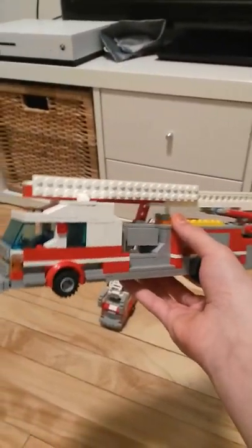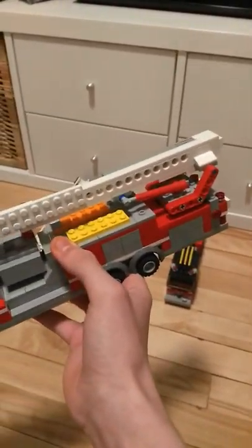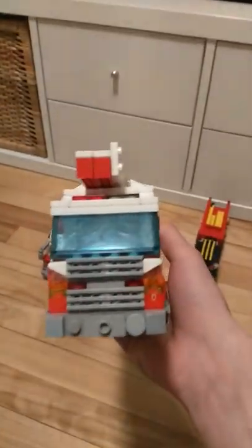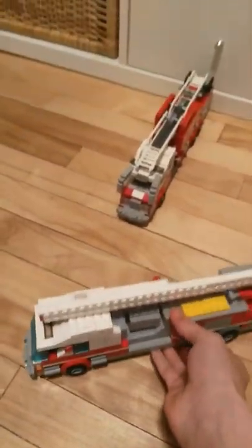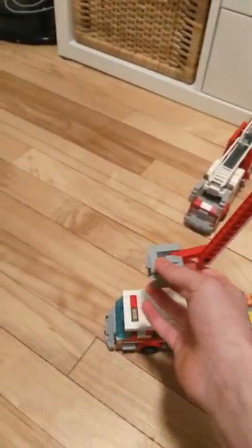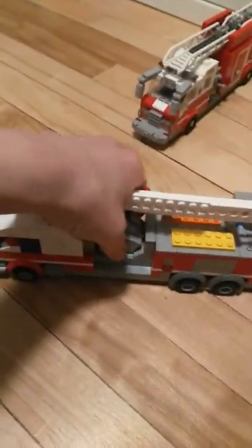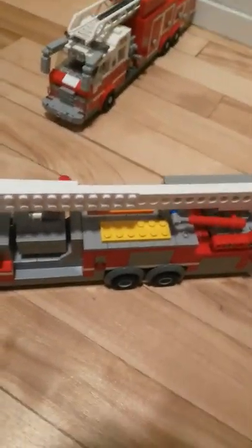Over here, this is a Rosenbauer Commander with a T-Rex on it. This is pretty nice. We've got two backboards over here. Over here is the front — we've got a little Ferrari logo over there, I don't know why. The ladder does go up, and the bucket's in the middle, like this. I like it. Compared to before, I had an aerial truck with a bucket, which was a lot louder too. I said it was a Rosenbauer T-Rex, but at that time I didn't know my fire trucks.